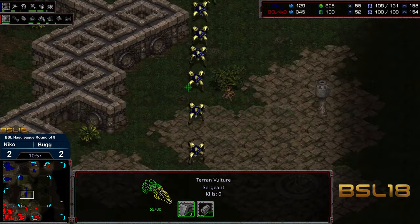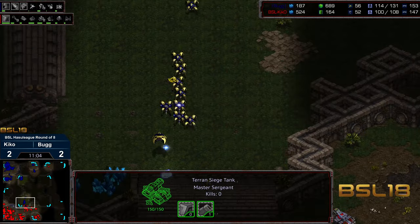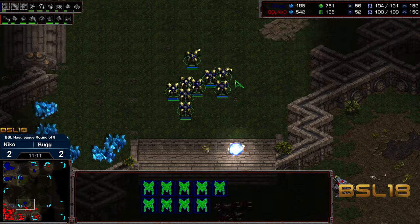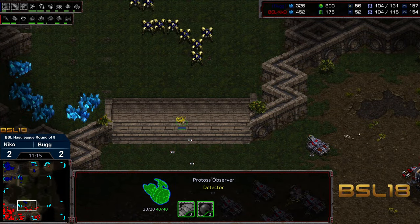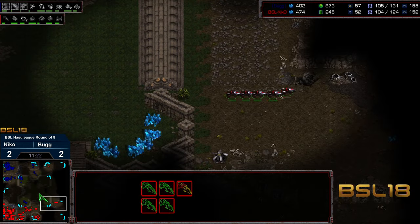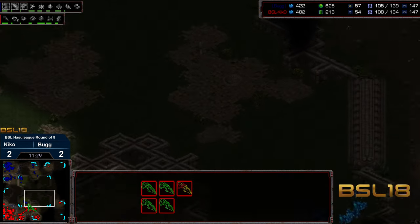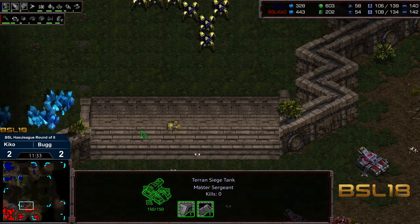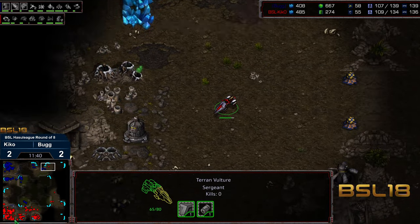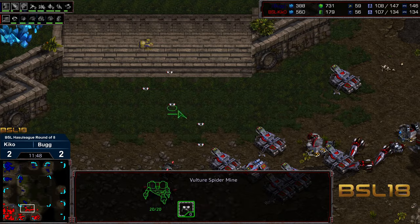We do have just that one latent vulture top right. Dragoons now moving forward for Bug, looking for maybe an engagement. I think we've got a sufficient amount of siege tanks plus that weapons upgrade providing a little bit of threat. That shuttle gets taken out — huge. Nothing working out for Bug this match. He loses two reavers to the goliaths with the range upgrade. Now the vultures are starting to stream out — this is going to be the big problem for Bug. Just look how big the area on this map is and how hard it is to track these vultures.